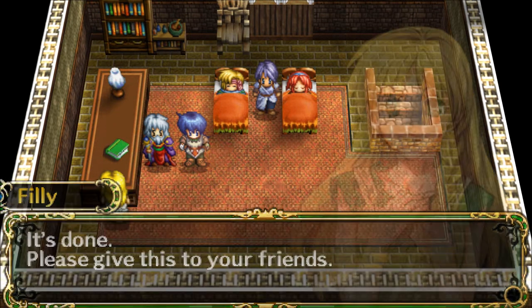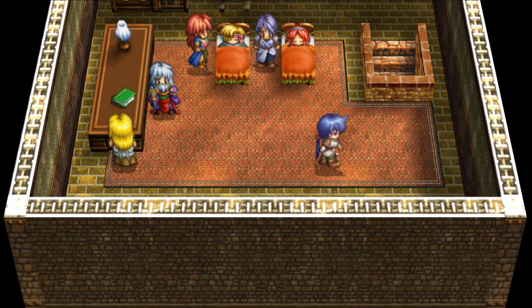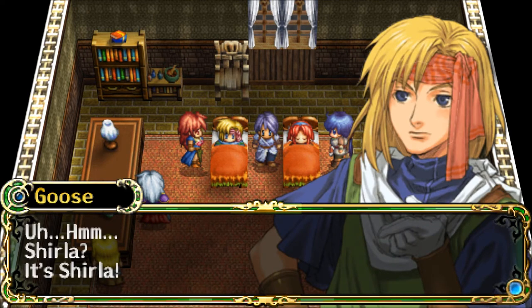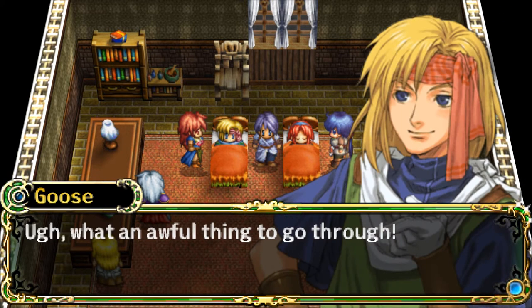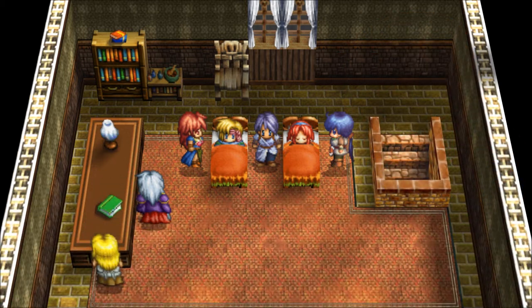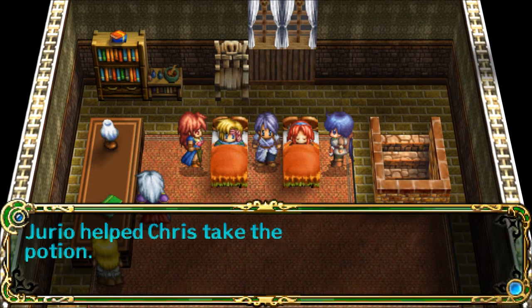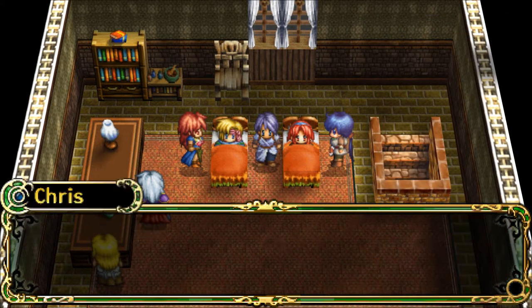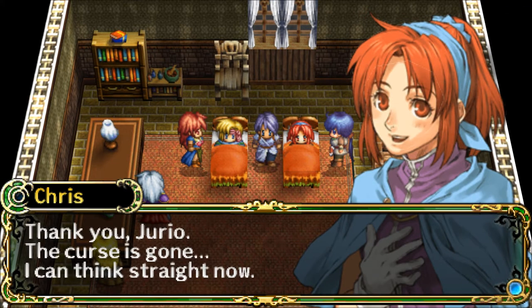Shirla helped Goose take the potion. Goose is healed. 'Ugh. What an awful thing to go through. Say, why are you here, Shirla?' 'Don't you want me here?' Yorio helped Chris take the potion. Chris is healed. 'Thank you, Yorio. The curse is gone. I can think straight now.'